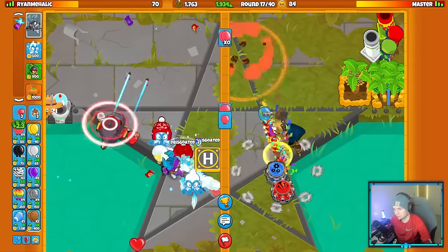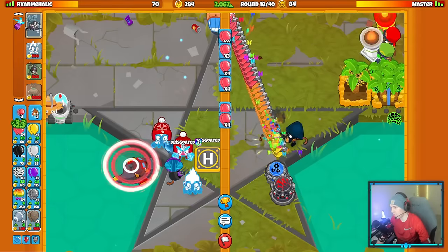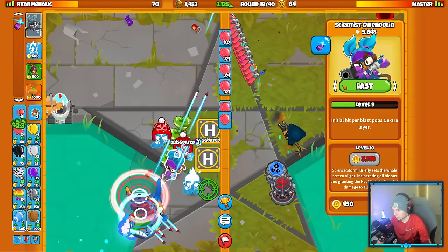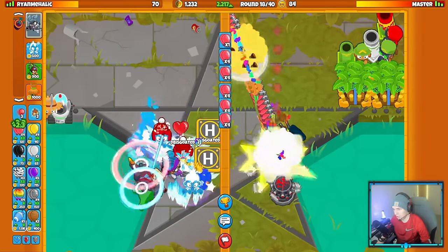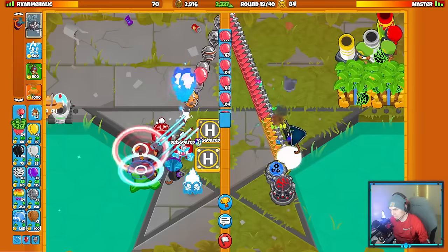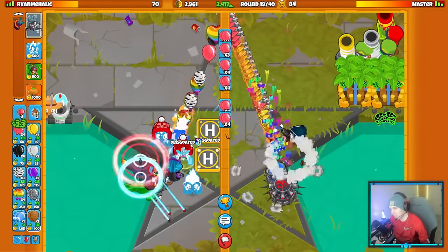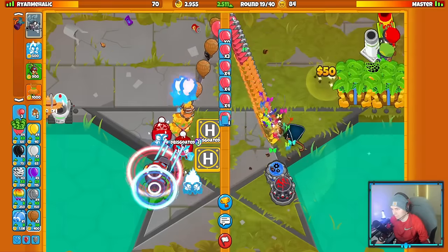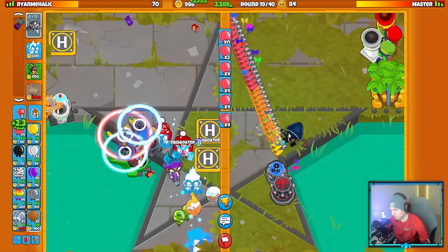Easy defense. If they send me Fortified MOABs, I'll just get more Helis down with Embrittlement. They sent a Fortified BFB — now's the time to buy Embrittlement and a Moab Shove. We'll use Cocktail as well. Embrittlement's definitely the move against MOABs. You could say go for a Moab Shove, but the Moab Shove costs more, and if they send a ton of MOABs, the Moab Shove will be pretty ineffective. Against Embrittlement, it's still quite good against a ton of MOABs — that's why I decided on Embrittlement over the Moab Shove.